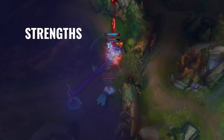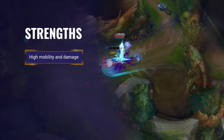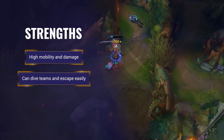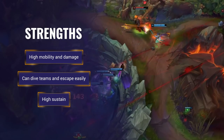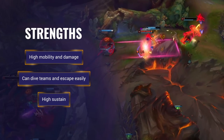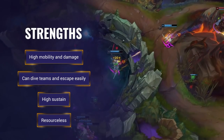Now let's talk about his specific strengths and weaknesses. Yone's main strength is his high mobility and damage. He has the ability to dive entire teams to assassinate high priority targets and then get away for free due to his soul bond ability. He also has very high sustain and self-healing late game due to itemization choices and how they complement his kit. Yone is a resourceless champion so he doesn't have to worry about restrictions due to mana or energy.